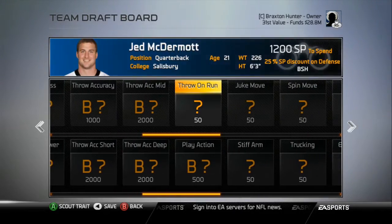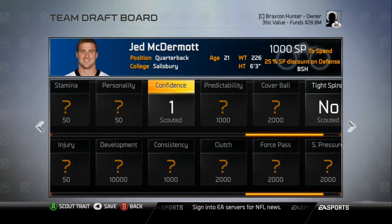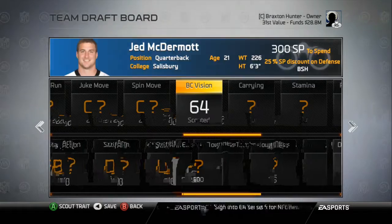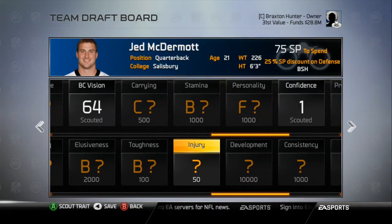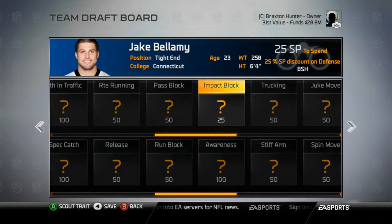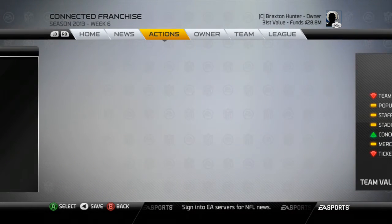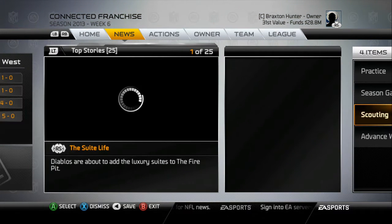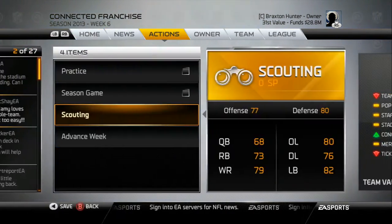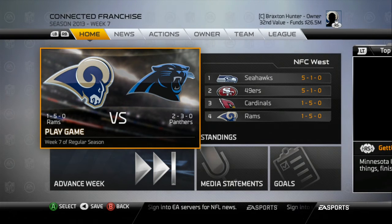Jen McDermott is actually a lot better than I thought he would be — he's probably slow, but you never know. His personality is an F, which I really don't like. I accidentally unlocked ball carrier vision, which isn't that important. For Jake Bellamy, I'm unlocking some traits — he's not an impact blocker, which is okay since I'd probably split him out wide. My offense in this game is a bit different; once you guys see some gameplay it'll be great.